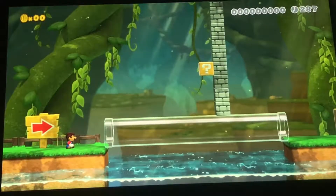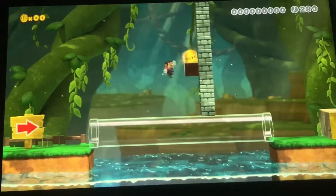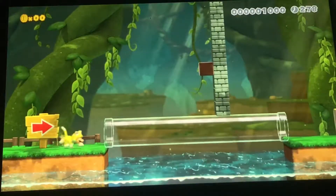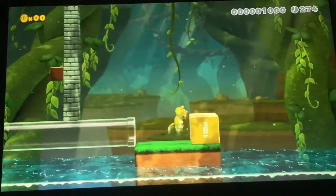Hi guys, it's the Grand Canyon Dragon, and I'm going to show you this course I made, and then we're going to make a course. First you get the cat power right there, and then you get some clear pipes. I love the clear pipes in this game. They're just amazing.